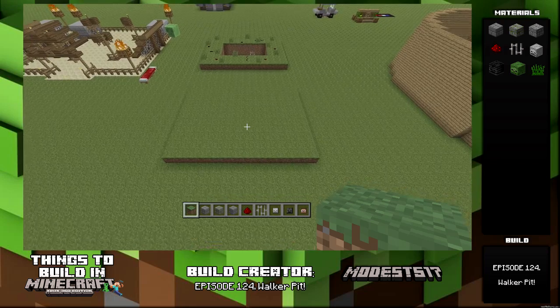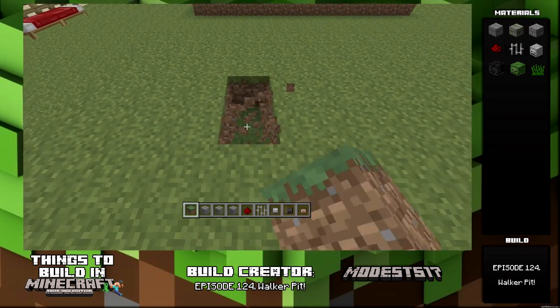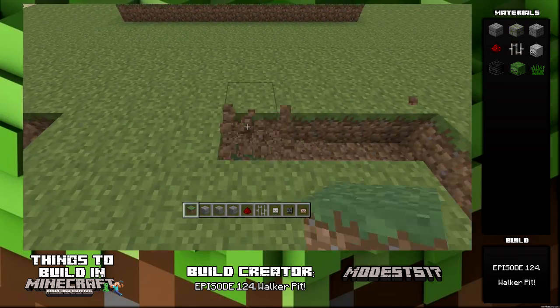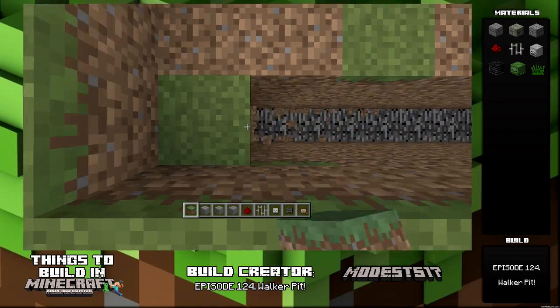Then you're gonna go down three blocks from the pad and it's gonna be a five by eight layout for the pit — a five by eight rectangle. So count over five, then count over to eight, then just dig and make it a square or rectangle and delete it all. We're gonna fast forward through that part, so just delete it all.